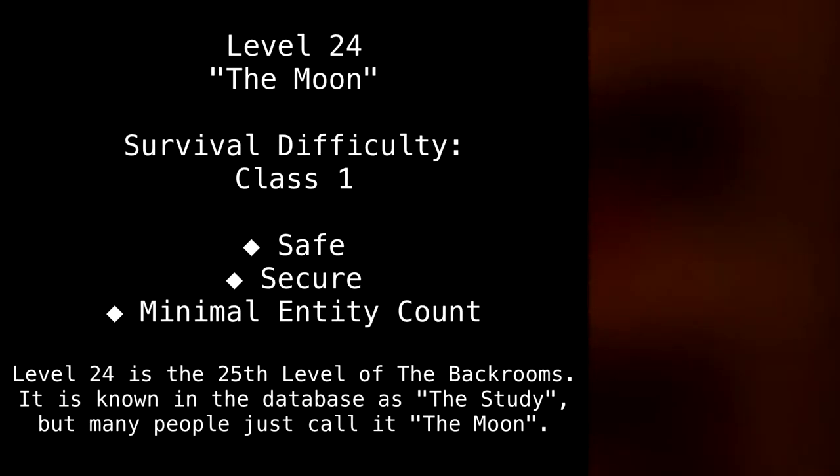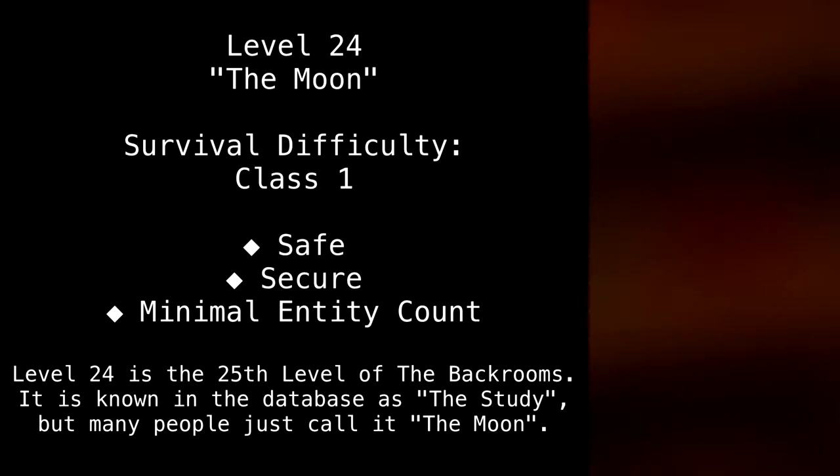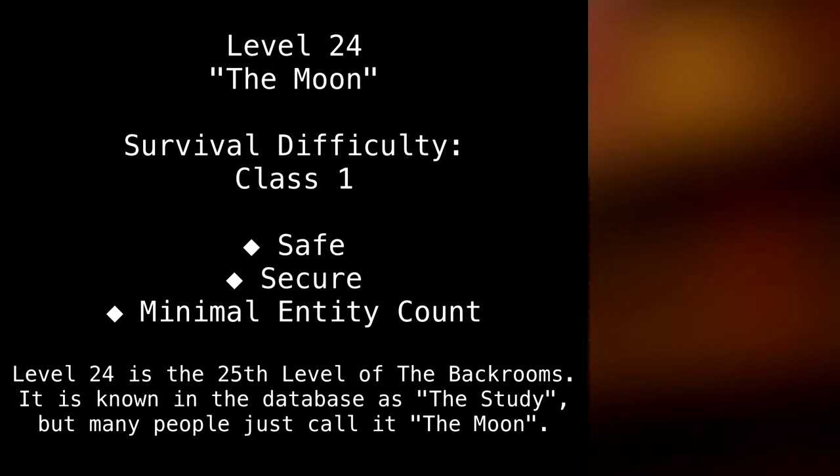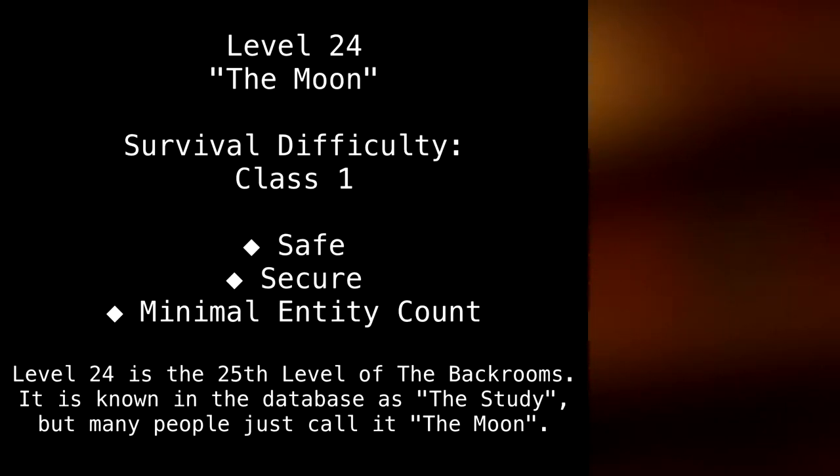Level 24. The Moon. Survival Difficulty: Class 1 Safe, Secure, Minimal Entity Count. Level 24 is the 25th level of the Backrooms. It is known in the database as The Study, but many people just call it The Moon.